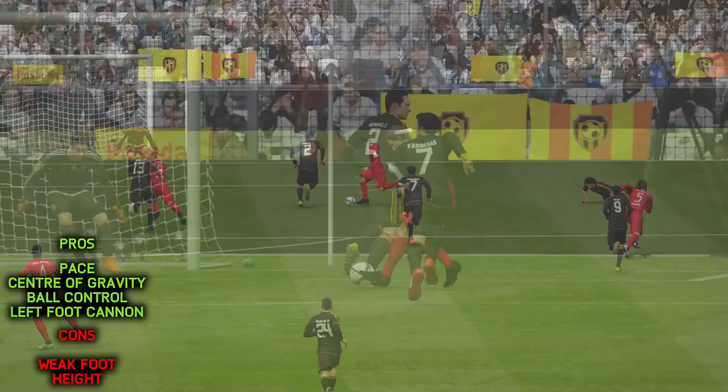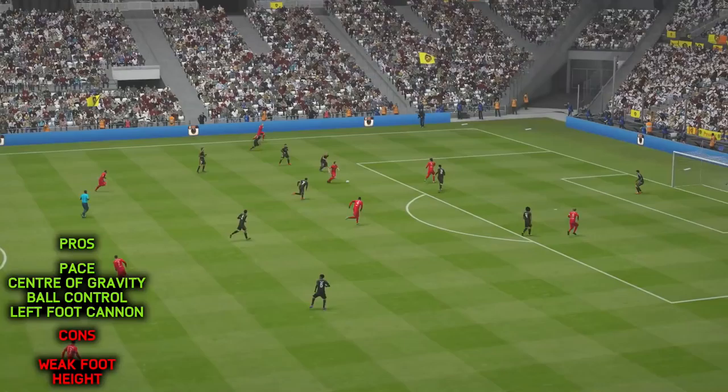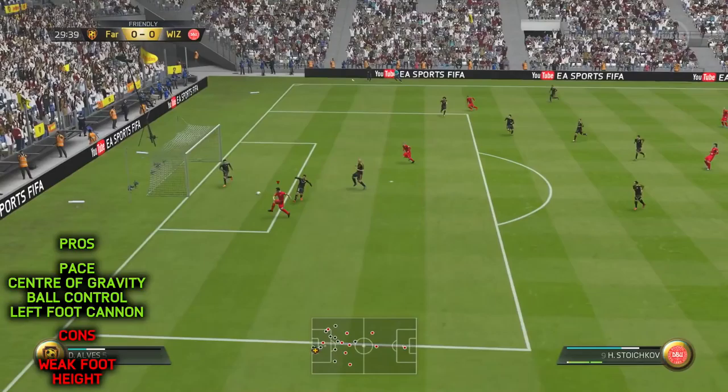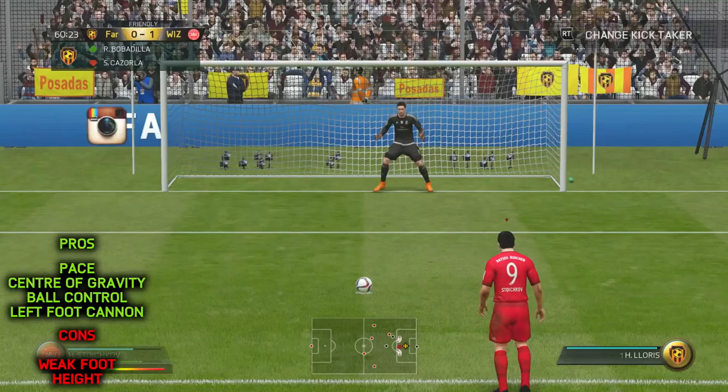Now, there are a bunch of pros and cons to talk about with Stoichkov and we'll get the negatives out of the way first. His three-star weak foot was a bit of a problem for me. He seemed to be a completely and utterly left foot dominant player, which of course does make you a little bit more readable to your opposition's defenders. And therefore, you'll be able to create and execute probably less chances than you would if you had, say, a four or a five-star weak foot. Also, Stoichkov feels a little bit in between — he's not quite the short player, he's not quite the big target man. So to begin with, I wasn't quite sure whether or not to whip the ball up for him to head down or not, and decided in the end that that's probably not a good idea.